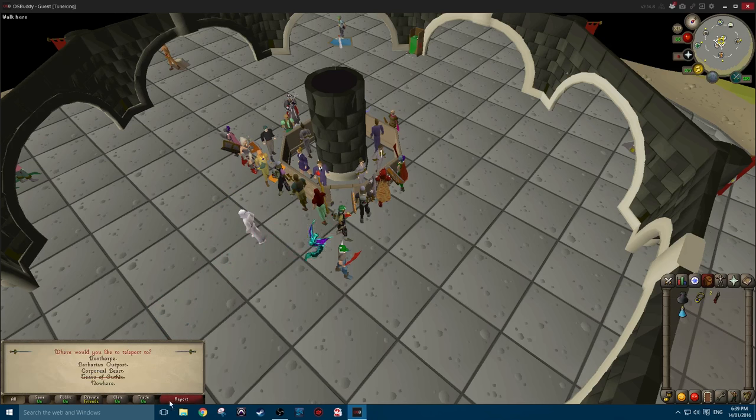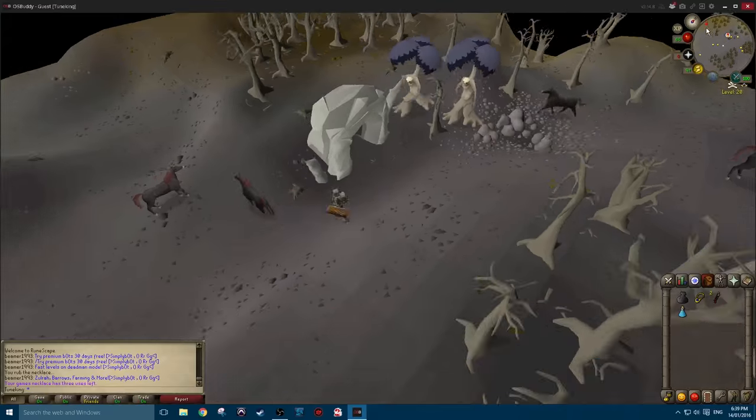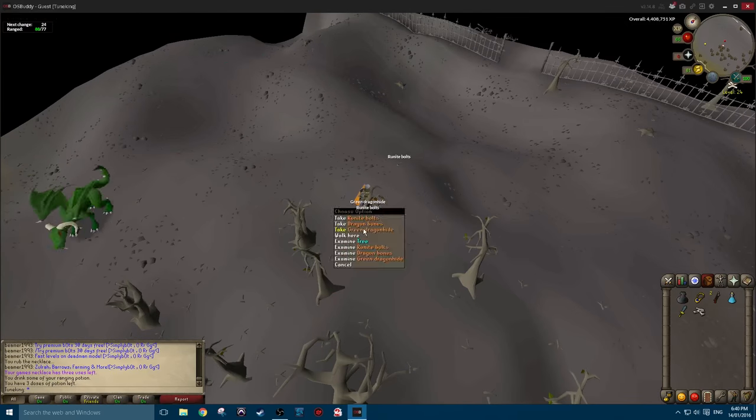Once you are ready to begin, rub the games necklace and teleport to corporeal beast. From there you will exit the crack in the wall and run mostly west. You will be safe spotting in the trees and killing one dragon spawn.